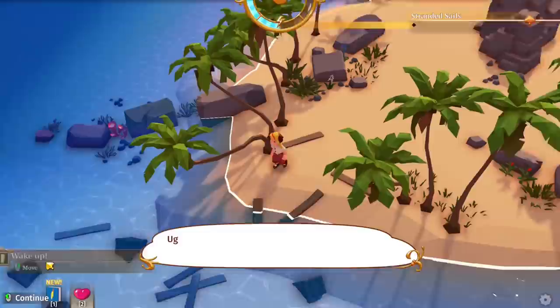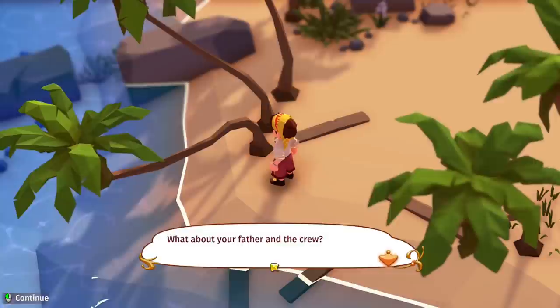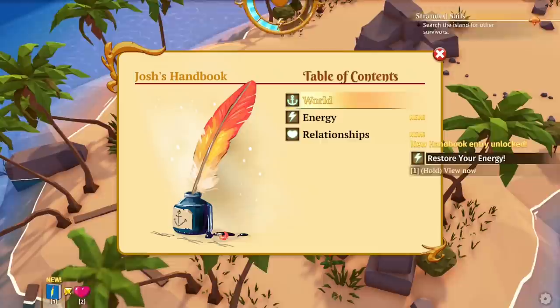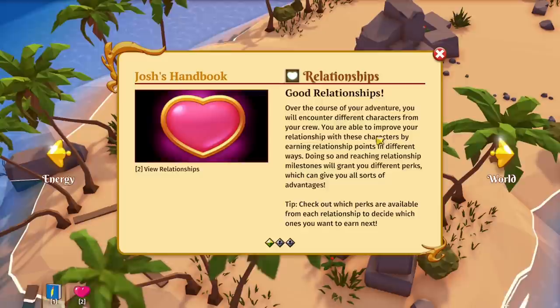The storm intensifies, trying to tear the ship apart. Powerful waves toss it around like a nutshell. Planks are creaking, ready to burst. Finally the ship crashes against something massive and blackness prevails. Wake up — what happened? The last thing you can remember is the storm getting worse. What about your father and the crew? You should investigate this island and find them. You've got energy in this game — you need to sleep or eat to restore it. By increasing relationships you get some perks.